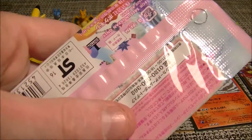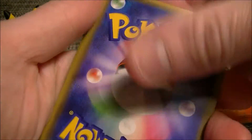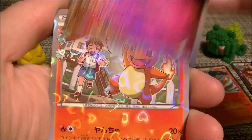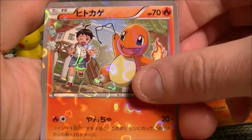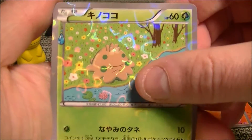Three packs to go. Come on buddy, don't fail me now. Need some good luck — haven't had much of that recently to be honest. So let's hope that it turns around a bit. Oh, we got Charmander as well. Nice. I'm gonna put that there. Hopefully we can get the full evolution chain.